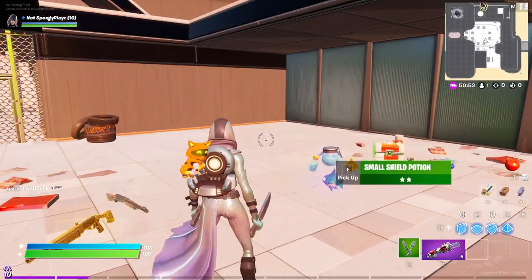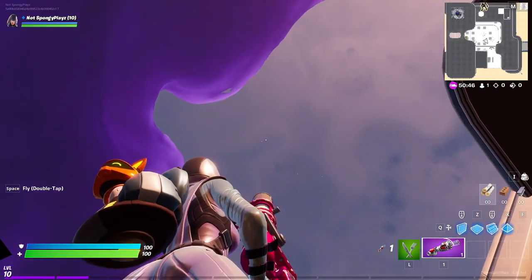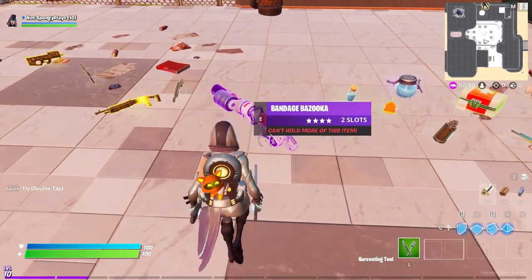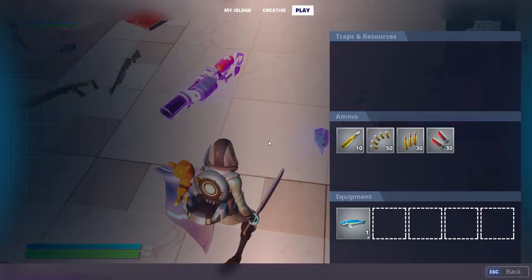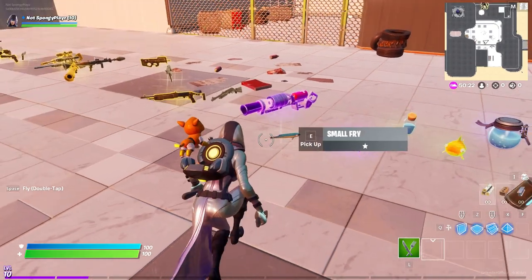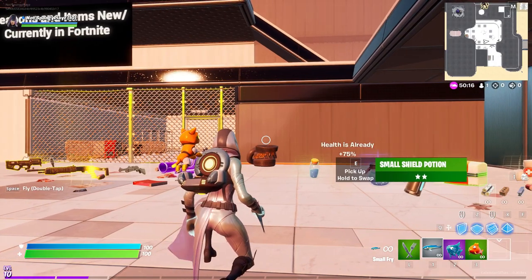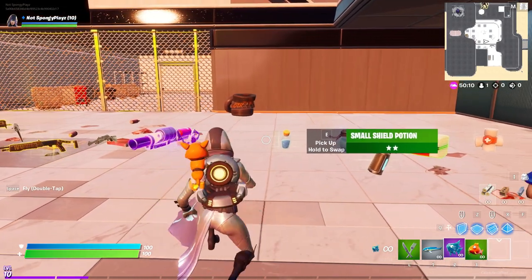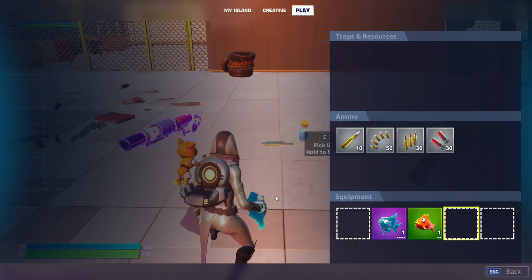We also have the brand new Bandage Bazooka, which takes up two slots and shoots five bandages at a time. You shoot those at your teammates — or enemies if you really want to — to heal them up. We also have the brand new fish. Fishing poles are apparently not in creative for some reason. We have a Small Fry, a Slurp Fish, and a Flopper. The Small Fry acts like a bandage and heals for 25. The Flopper heals for 50 and goes all the way up to max. The Slurp Fish heals for 50 shield or 50 health depending on what you need. Pretty cool — I like the new fish.